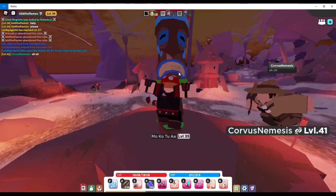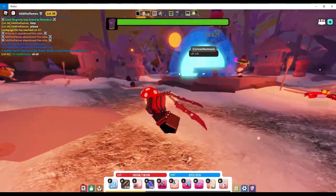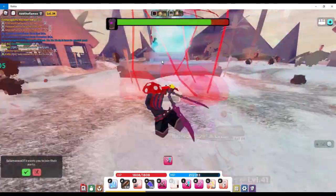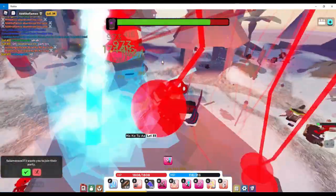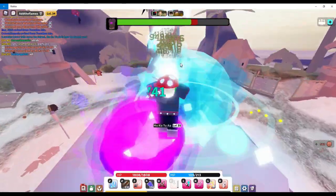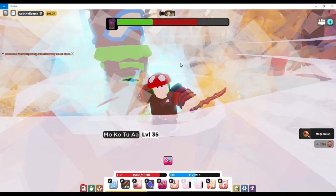There's also a boss fight here. The boss is called the Mokotua boss. He spawns every time 2,000 moglos are killed. So you want to be killing lots of moglos and moglocos here, because the more you kill the faster the boss spawns. The boss gives some incredible loot. Here's some gameplay of me fighting the boss.